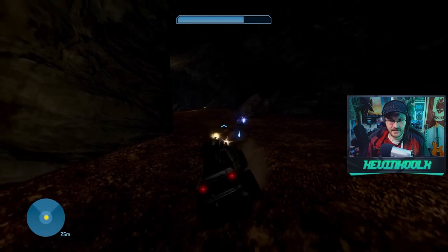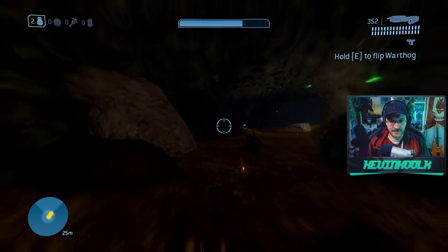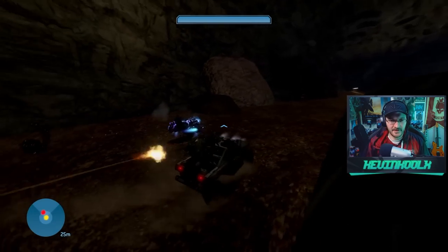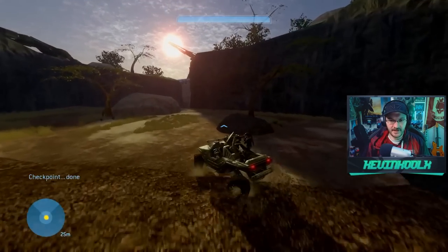Now you can see the AI start shooting stuff. I'm totally going to ram this turret — I don't care how much damage I take. Friendly AIs are just slaying everything. Got me flipped. Get the brute! Do they even have checkpoints set in this thing? This person thought about everything when it comes to making this campaign.